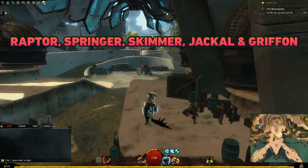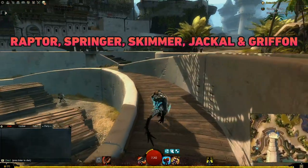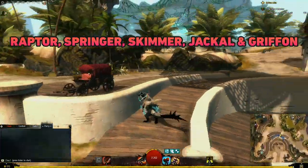The first is the Raptor mount, which requires you to complete the Sparking the Flame story mission — literally chapter one of Path of Fire. This mount allows you to leap long distances.